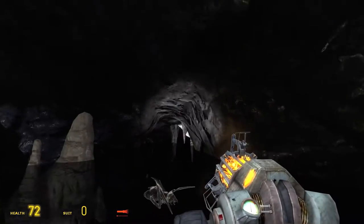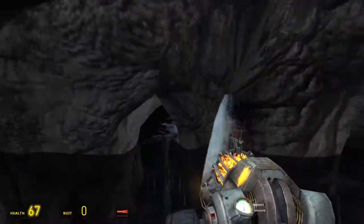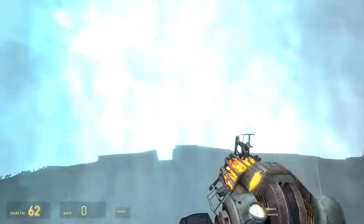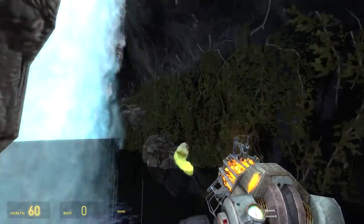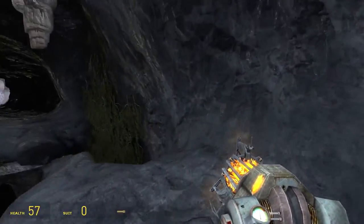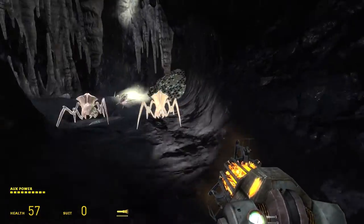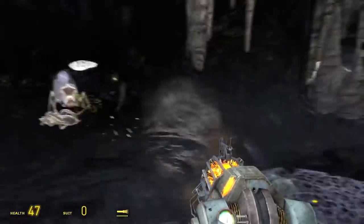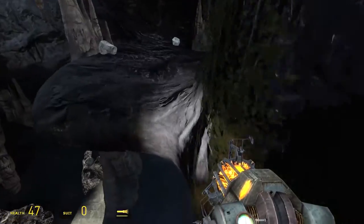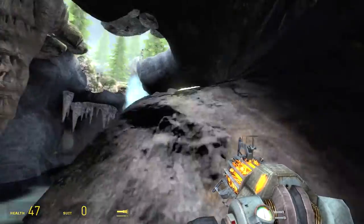This map also does something else which is pretty cool: you've got Alyx at the top where the water is coming in, and she'll actually shoot antlions for you if you draw them out into the open. She doesn't quite have a decent enough line of sight for it to be really helpful, but it's a nice idea nonetheless. It would have been nice if she'd walk around the edge of the pit to get a better line of sight on antlions depending on where the player is — you could set up triggers around the sides so when the player walks into one she'll move around and have a better line of sight to help you out, because there are quite a few antlions here and you only have the gravity gun.